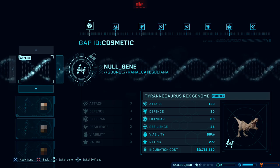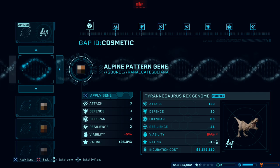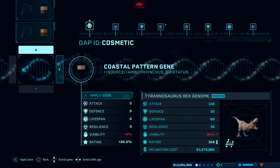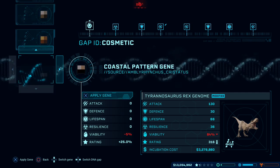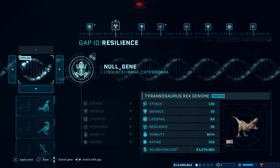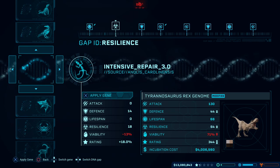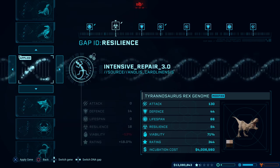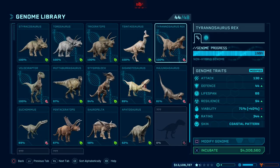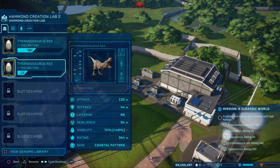While we're waiting for that, we'll just re-sort out the Tyrannosaurus Rex genome so we can get this over 340, which is the magic number we want. It doesn't really matter what kind of skin we go for — I think we'll go for the Coastal Pattern. That was another recent unlock. 331, 339, 344 — Intensive Repair will actually do the trick for us. And the good news is the viability is still quite high as well. So we'll just go ahead and leave it at that.